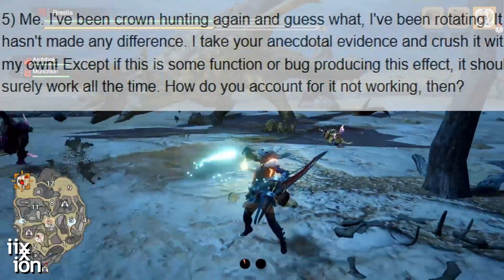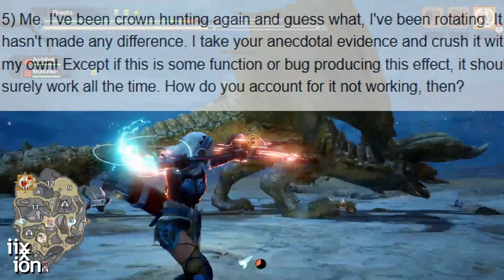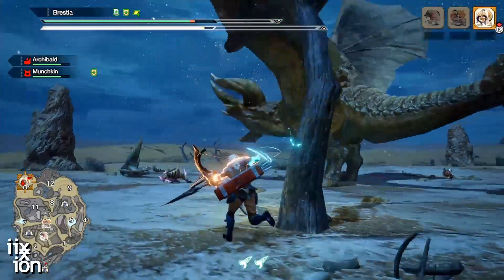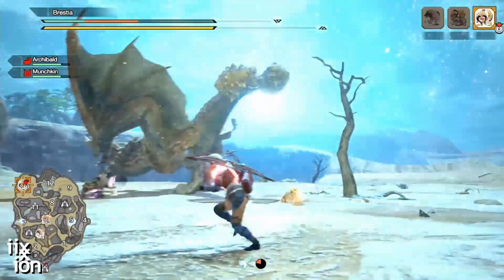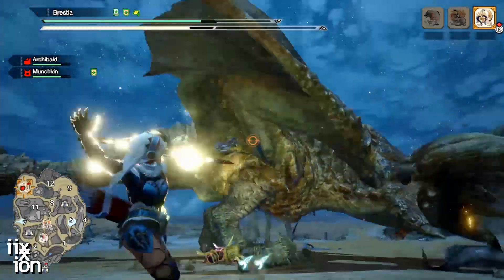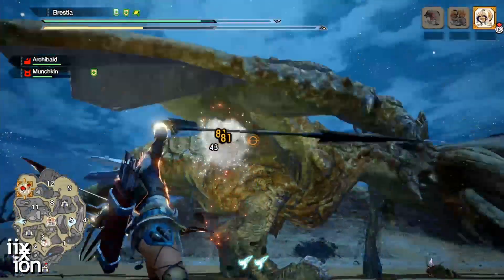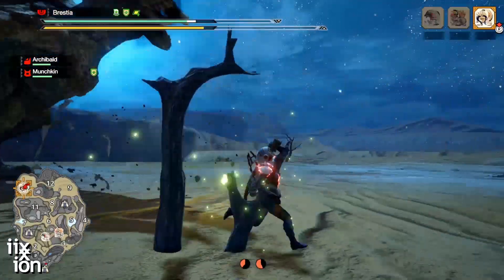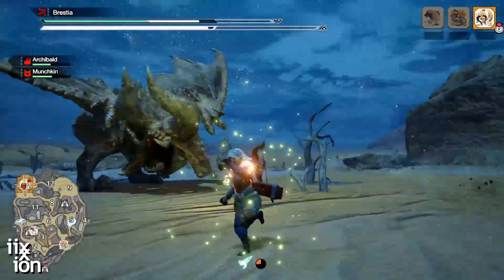Last question: I've been crown hunting again and I've been rotating — it hasn't made any difference. I take your anecdotal evidence and crush it with my own. If this is some function or bug producing this effect, it should surely work all the time. How do you account for it not working? The most likely reason it's not working for you is that you aren't following the guidelines. You need to follow the guidelines precisely. It isn't simply switching your quests up and getting a crown — it is a poor randomization algorithm. The method I've developed takes advantage of that and provides you a way to hone in on the quest that has a large or small monster, so that when you repeat the quest, you're more likely to get further large or small monsters. It's not magic, it's a bug.